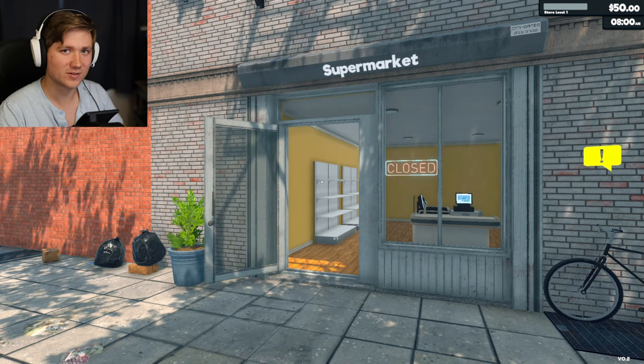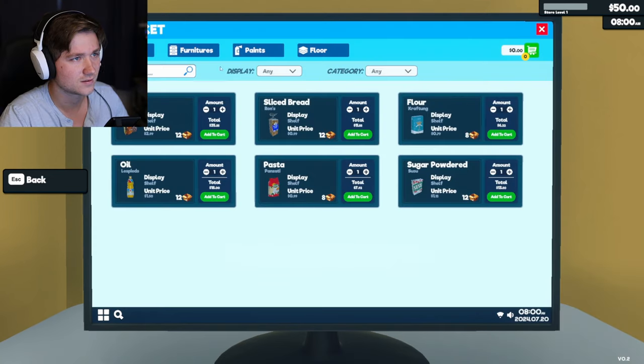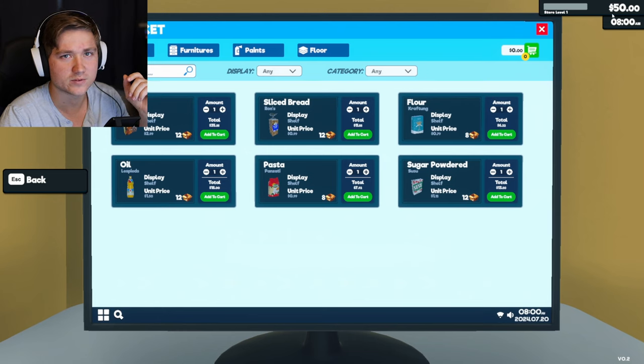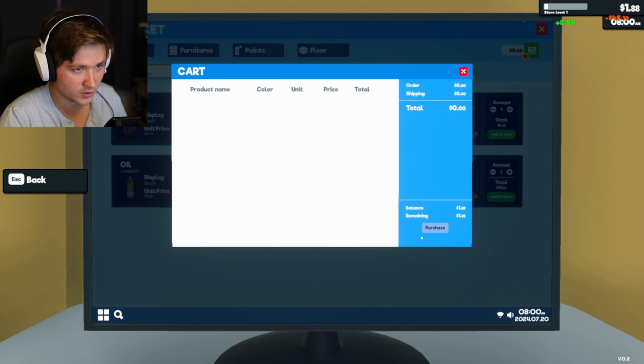Hello everyone, welcome to Supermarket Simulator! I'm Austin and I'm just gonna jump right into it. Let me start off - let's do one of everything. How much money do I have to work with? 50 bucks. Okay, so let's not get that because that's 35. We'll add to cart, add to cart - that puts us at $18.36. And just enough for that. Okay so we're gonna purchase all this.